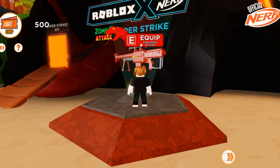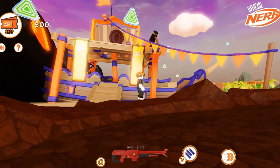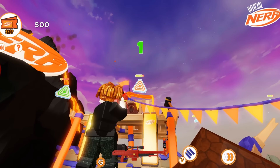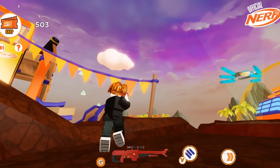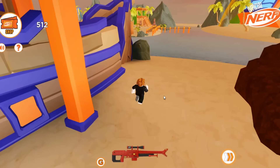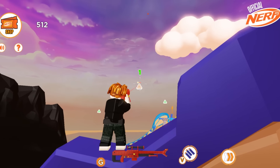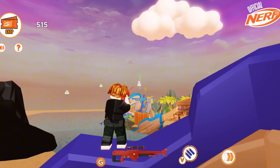Equip the viper strike. Press G to use the viper strike. And now shoot the triangles scattered around the sky. By shooting triangles you will get tickets. Then go over here — in this area you can easily shoot a lot of triangles.